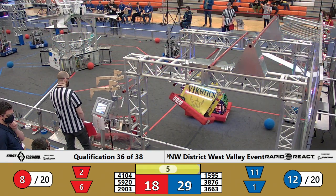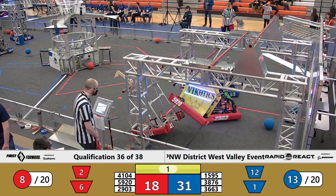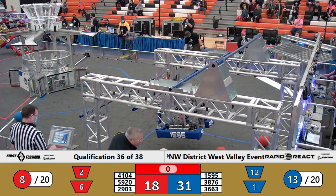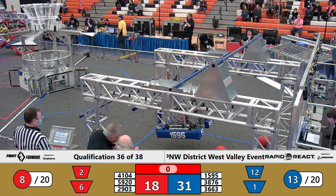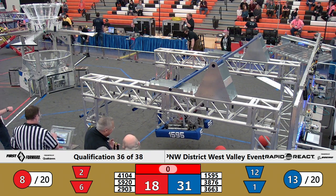Blue Alliance — no one heading to hang now. St. George Dragons do. Four seconds remaining, 29-18 advantage for the Blue Alliance. St. George's gets a climb up on the mid-rung — six points earned there if successful. Vicotics still holding on to the mid-rung and six points for the Red Alliance.